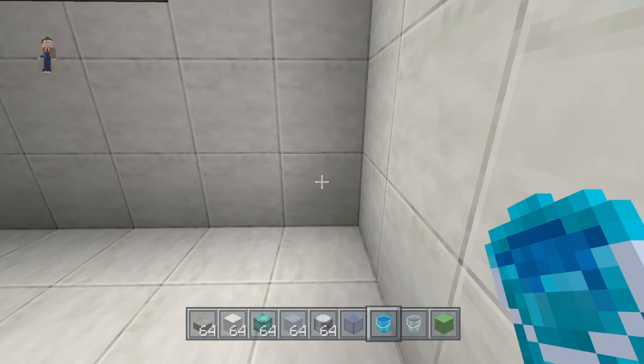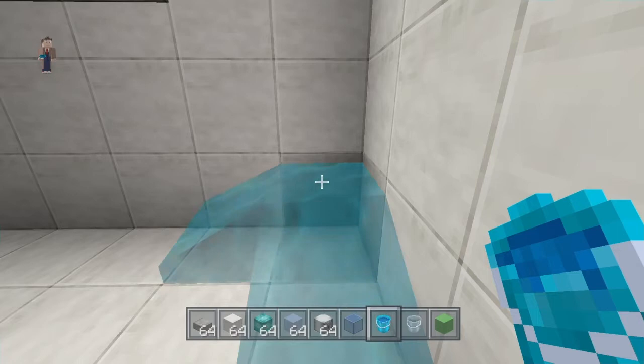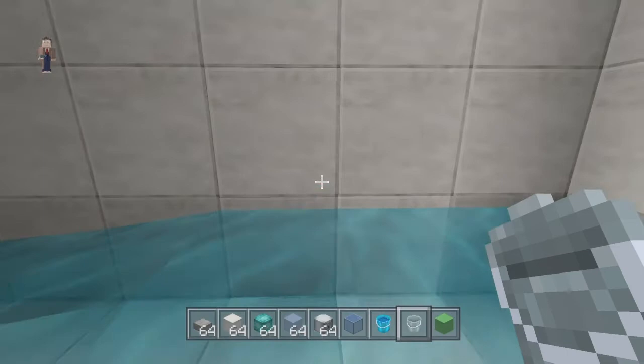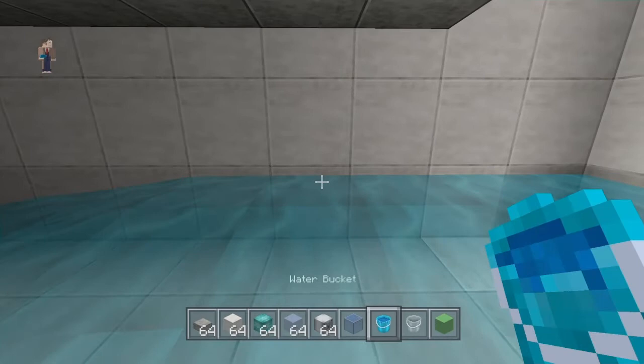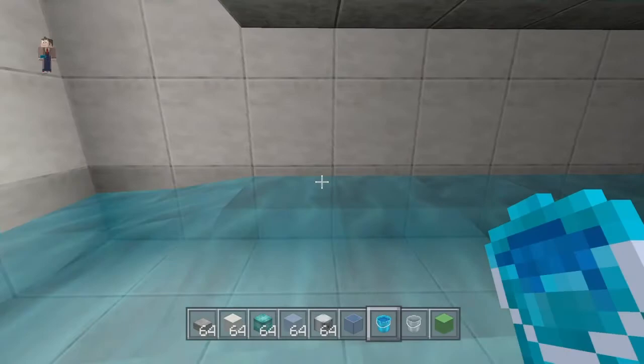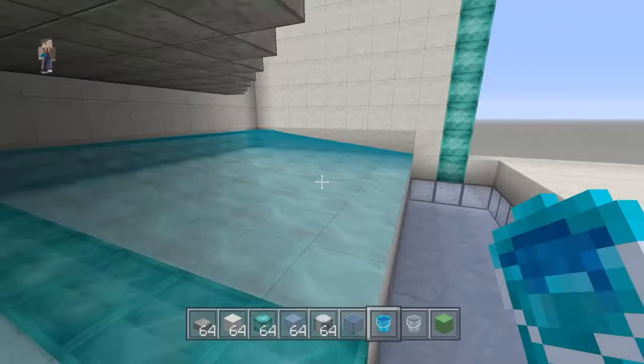For water, since I'm a noob and have only been doing this about a year — if you're playing on survival there's an easy way to get water without constantly going back to a source. You can create your own water source. Start in the corner, place one bucket here and one bucket here, and then you can pull from the middle to continuously get a bucket of water. You just skip every other one and you'll create a water source between the two.